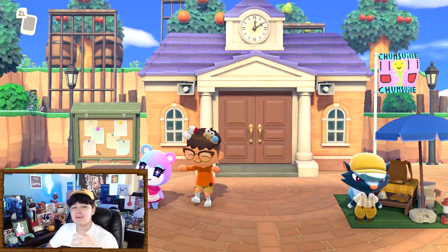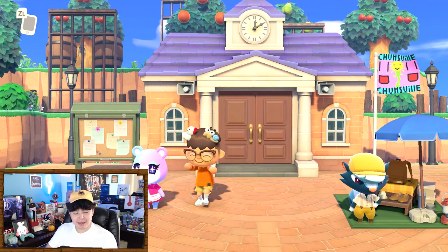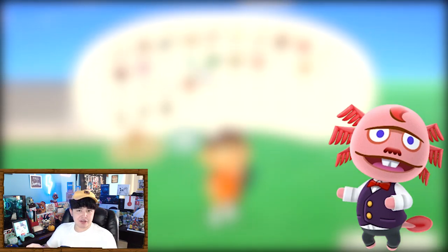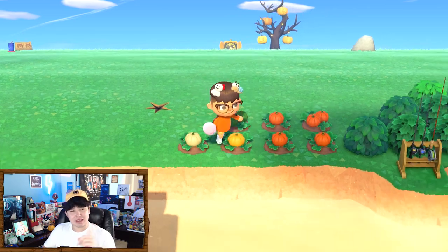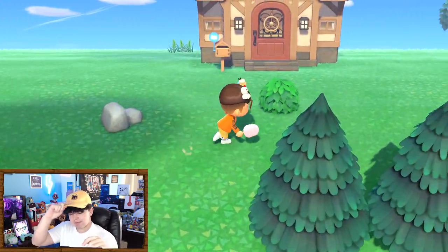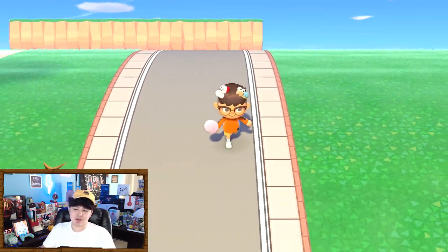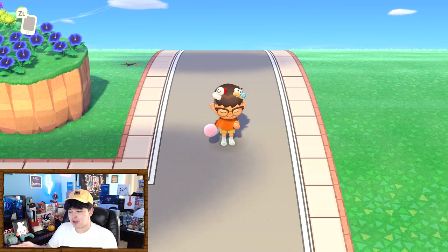The fourth most wanted feature is Club LOL and Dr. Shrunk. Club LOL was a little club in New Leaf run by Dr. Shrunk where you could learn reactions. But it's less about the reactions and more about the experience — having somewhere to hang out. KK Slider would perform there as DJ KK and put on a show. In New Horizons we don't really have a place to just go and have fun, so Club LOL would be amazing.